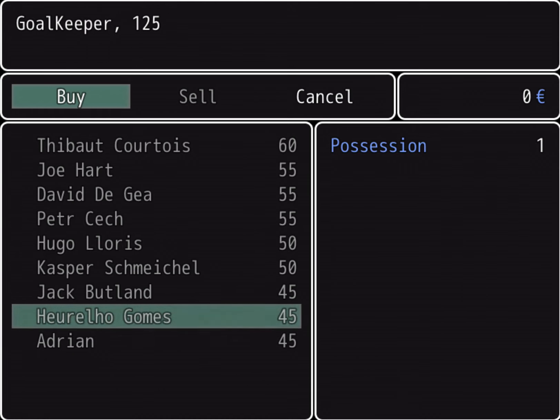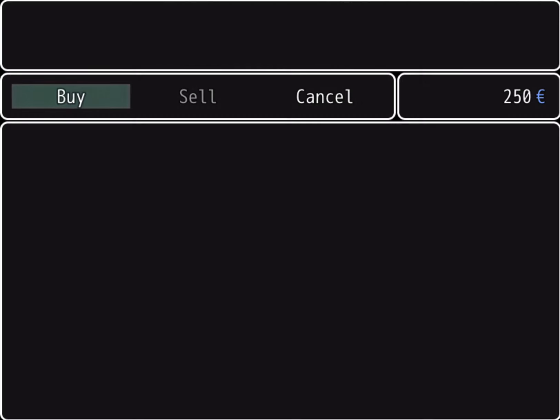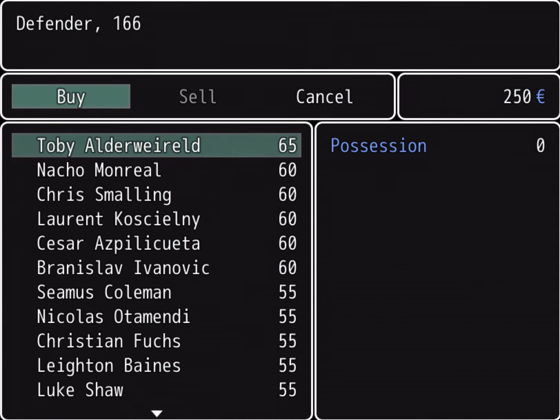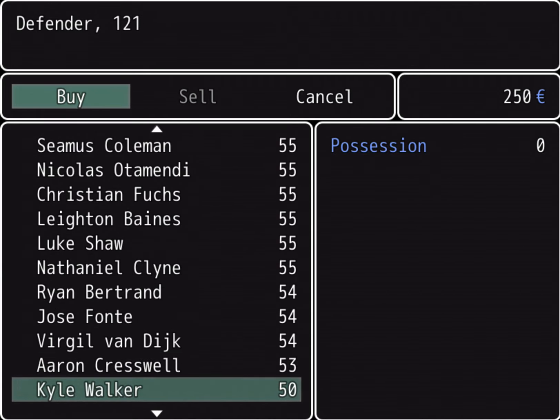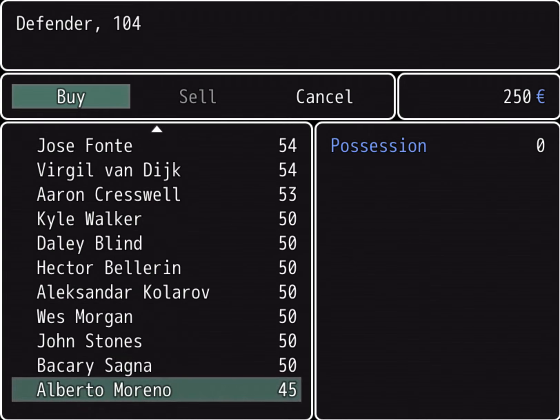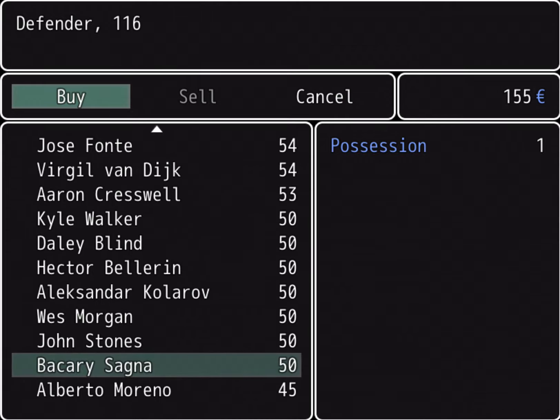All right, now let's go to cancel. Escape out of that and push cancel. Now we got to pick five defenders. Let's buy some defenders. As you can see, we got a lot of defenders, and yes, they're still all organized by price. So let's just pick some low ones.